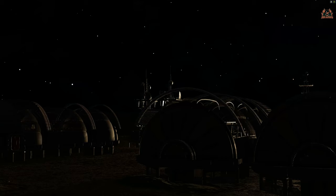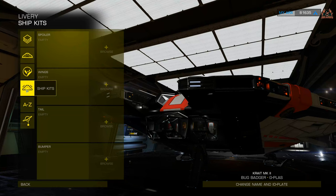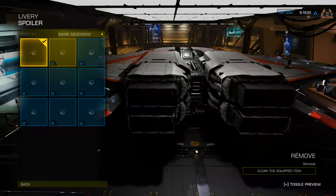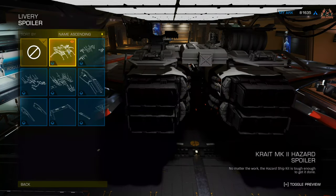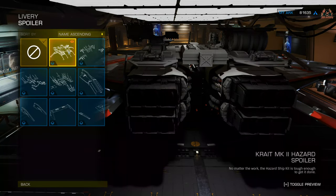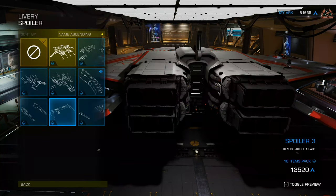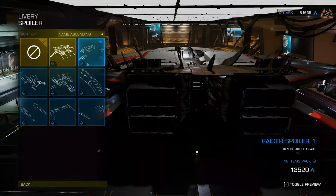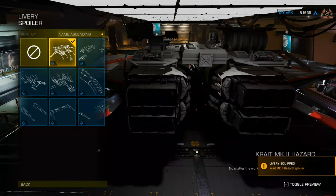Here we are in a friendly neighbourhood ship, taking a good look at ship kits. Into livery — let's check out the spoiler. Straight away you can see the hazard spoiler kit with lots of drums. You've got your light cluster as well. Of course there are other options like the raider spoiler kits. We're not new to ship kits at all — this is the first time some of these ship kits have actually been functional.